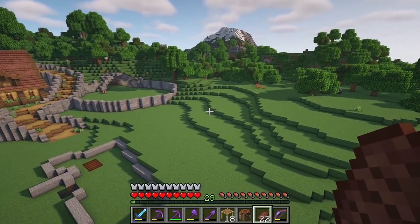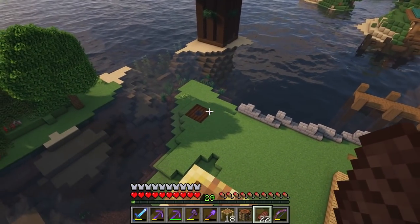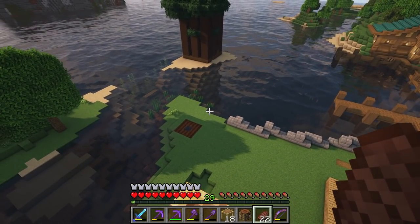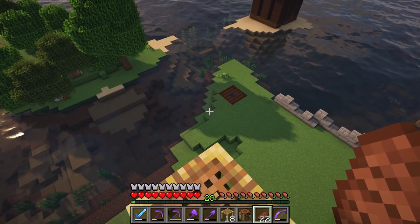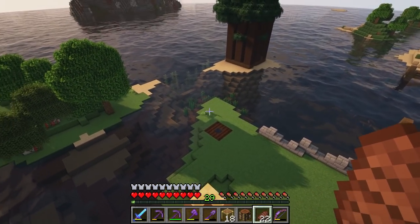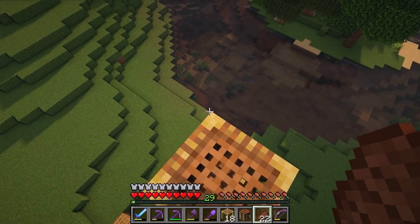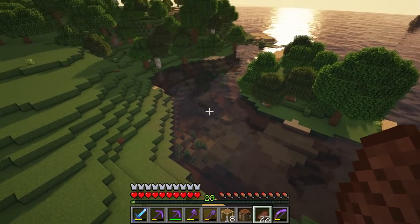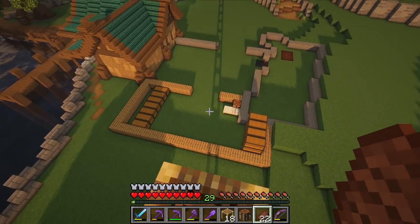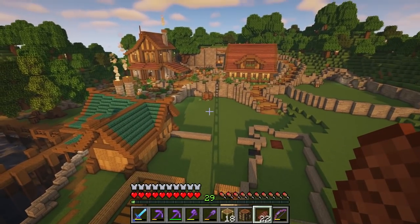The landscape is looking much better — we've still got a lot of work to do to smooth it out further. One of the biggest things I forgot to mention was the most requested build from last episode: a lighthouse, which is going to go on this corner here. The wall is going to extend and create a circular shape, with a bridge connecting across and the lighthouse on the corner. Down here we're going to have a water mill, and we'll be digging out this little river to make it a bit deeper. The tavern with a little storage unit at the back, some stables, and possibly an apothecary will also go in this area.